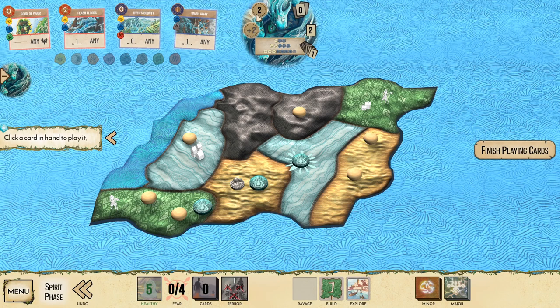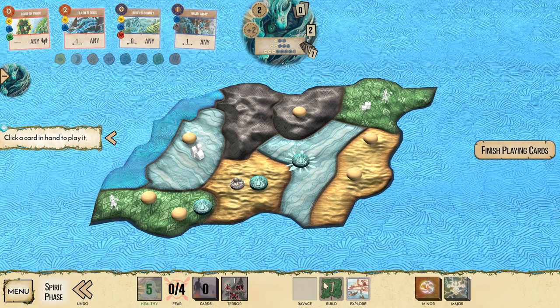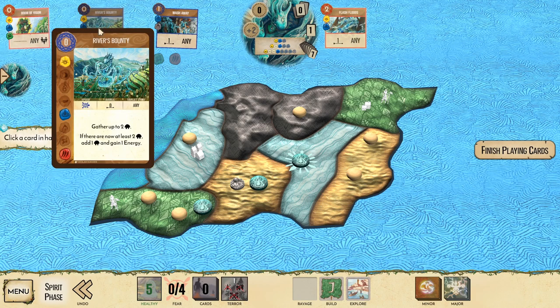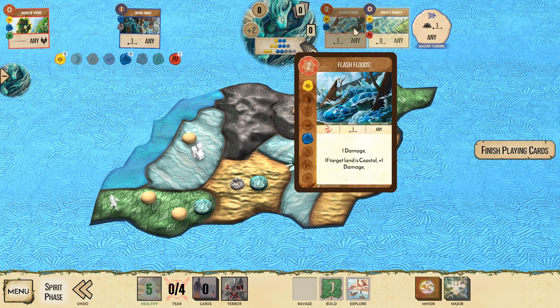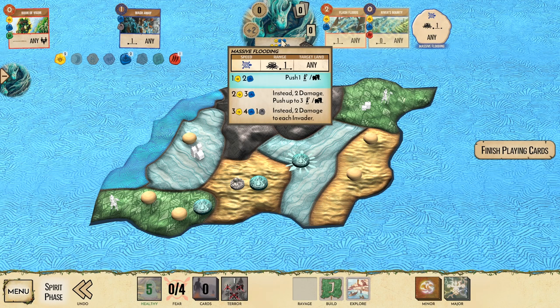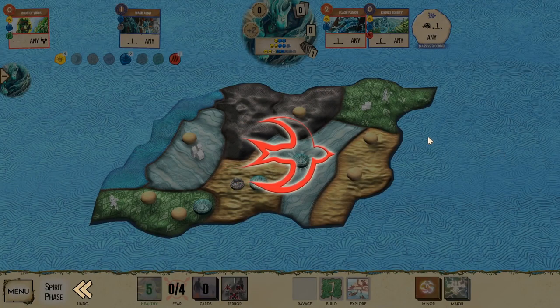Now we can pick our cards. We can play up to two cards maximum and we have two energy to use. Any card with a red frame can be used before they go - so before their build phase we can play these cards. Any blue can only be played after they do their build and ravage phase. When you're picking cards you should also be looking at the elements, because if you get the right elements - in our case one yellow and two blue - you will be able to play a specific power of your spirit, which is this massive flooding, allowing us to push one town or explorer away.